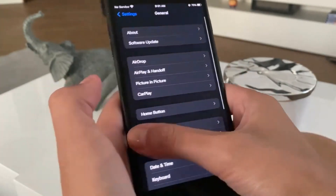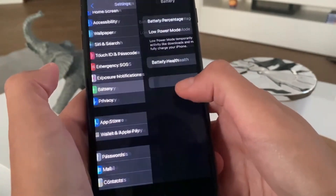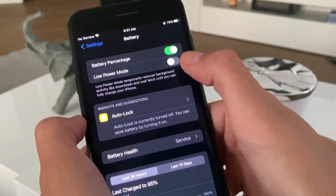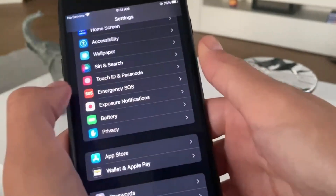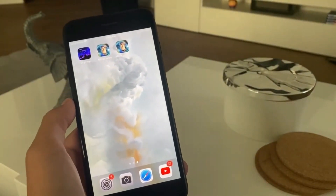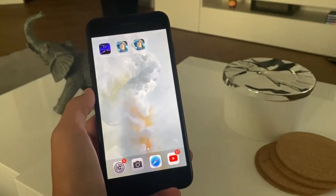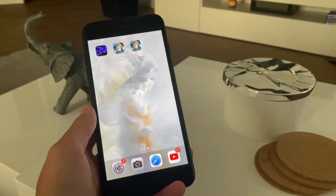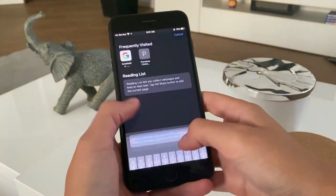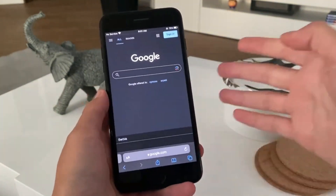This won't work unless your Low Power Mode is switched off. Go to your battery settings, Low Power Mode, and make sure it is switched off, because if it's switched on the Background App Refresh option won't be able to work. Now let's head over to our browsers — you can use any one you'd like. I'm going to be using Safari. Let's go to Google.